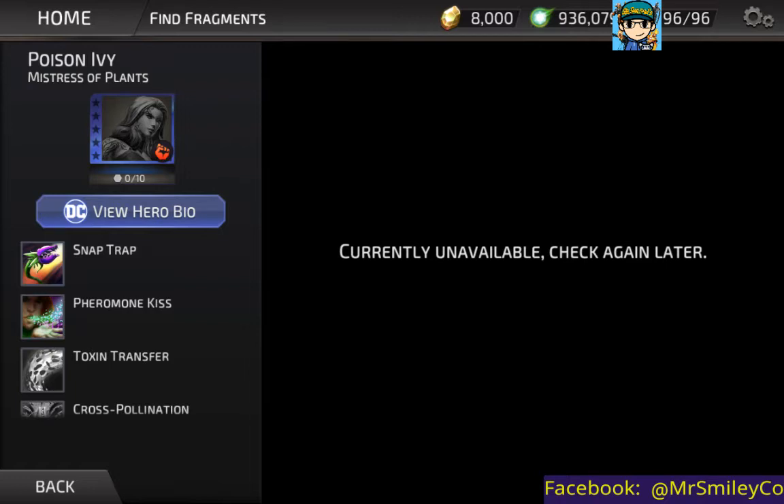That might be a slight disappointment — it would have been nice to see more plant-based attacks. I can definitely see her calling up a giant Venus flytrap or something to chomp on the enemy, or maybe like Swamp Thing where plants crash down on the opponent. Maybe that's what Snap Trap is, but a bit more of that kind of variety would have been nice. We'll see when the character review comes out shortly.